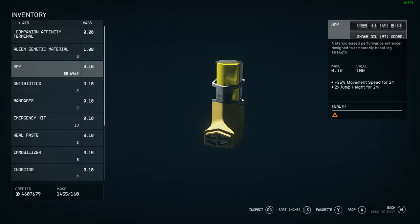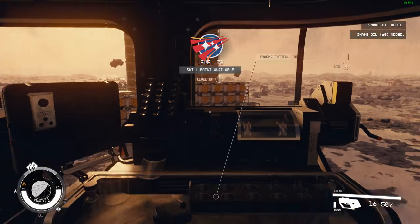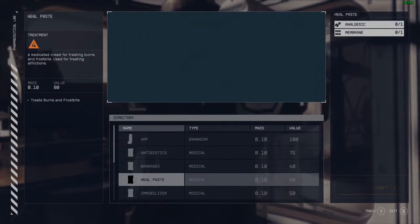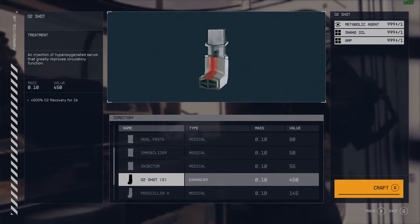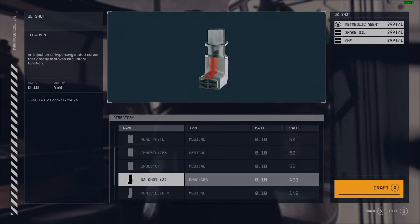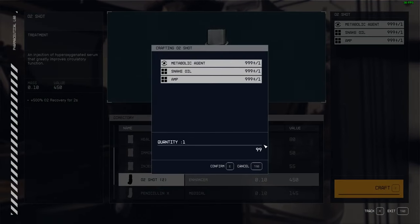Now for the final part — making the O2 Shots. Back to mouse and keyboard, lining everything up at the pharmaceutical lab.